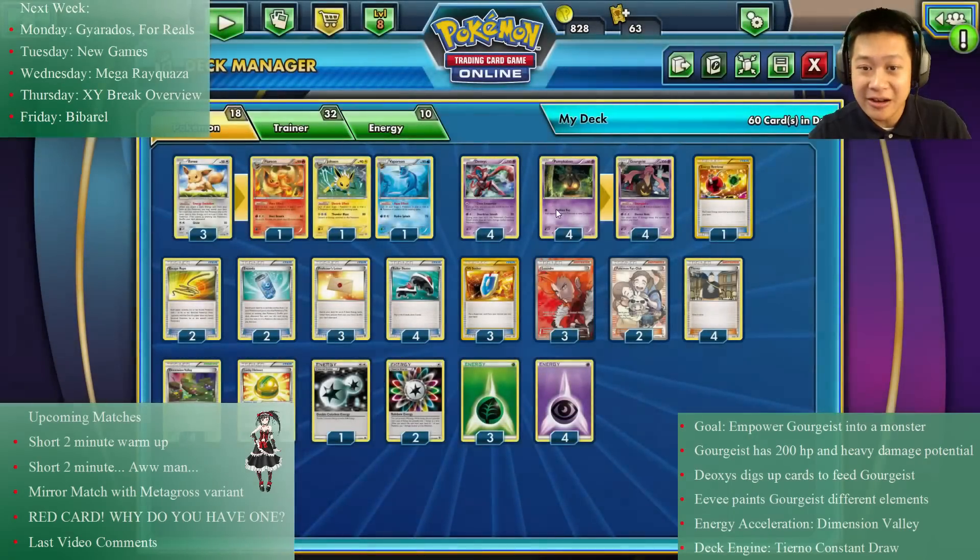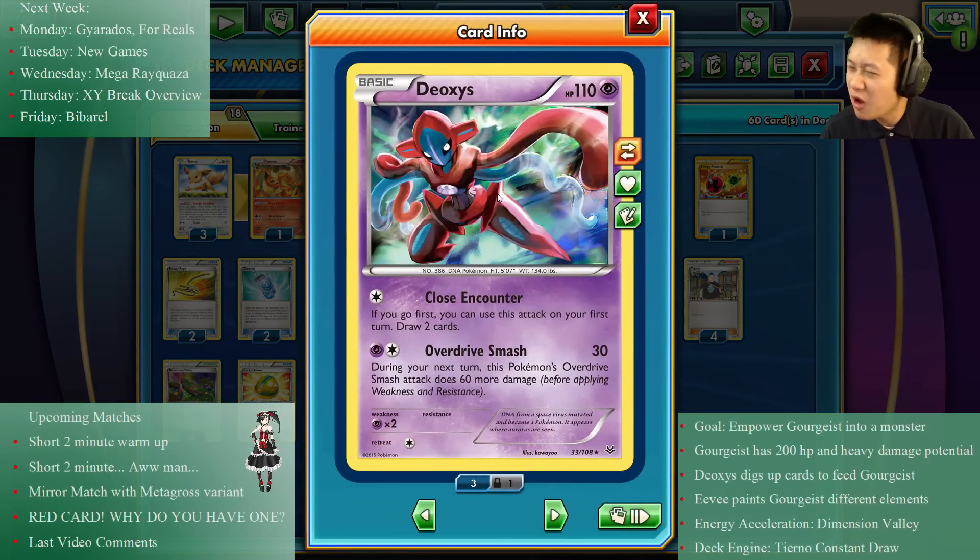This card needs some help. We're going to use Deoxys — it needs more cards, so Close Encounter with a Dimension Valley means no energies needed, and it just digs cards out of your deck so you can keep them all in your hand. That's all we really need it for. We're not going to use it to fight; it's there to support. Overdrive Smash does 30 to 90 damage, but really we want Gorgeous to be the star.